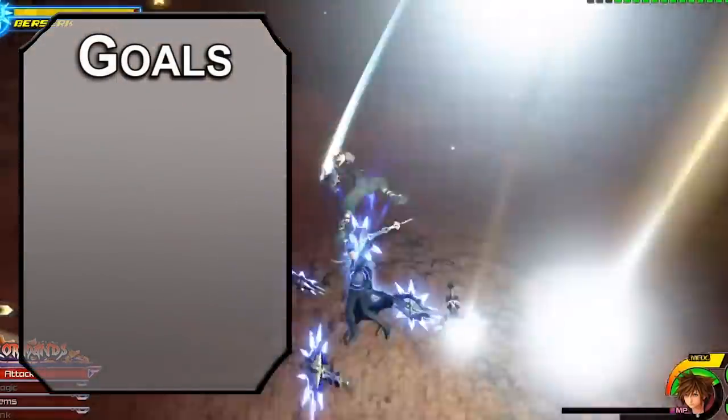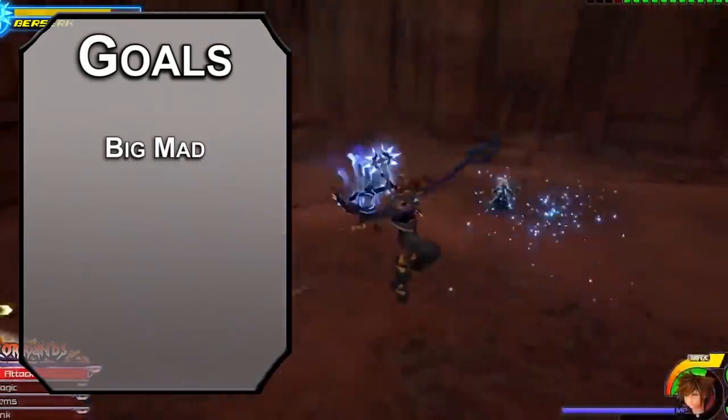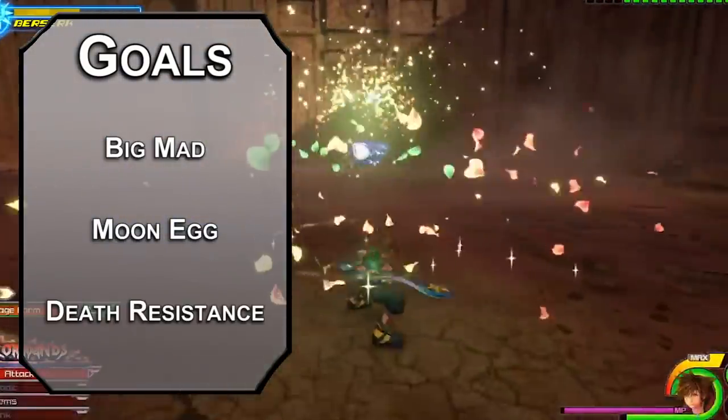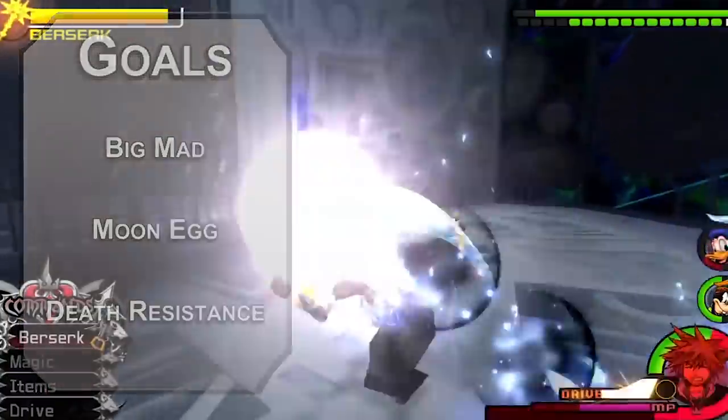Let's start off with our goals for this build. First, we need to get our power from anger — hitting harder the more pissed off we become. Next, we need to get lunar, with the power of the moon letting us hit our enemies hard enough to send them to the moon. Finally, death is boring, so let's not do that. Instead, we'll get the ability to not die, and some contingencies to make us easier to bring back to life if we do.